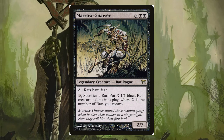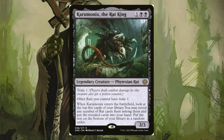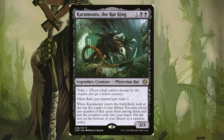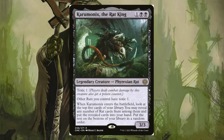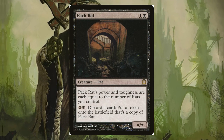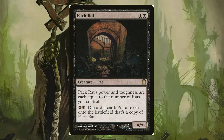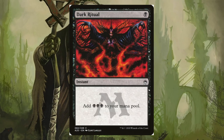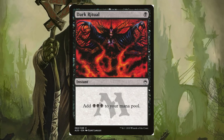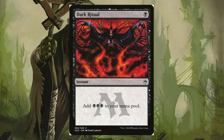The newest addition to our rat pack is Karumonix, the Rat King. This royal rodent gives all our rats toxic and lets us refill our hands with — you guessed it — more rats. We also have Pack Rat, a classic creature that gets bigger for each rat in our hand, making it a real heavyweight. And we only have one spell: Dark Ritual. Why? To get Lord Skitter or Karumonix out on the very first turn. Talk about a surprise party for our opponent.